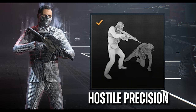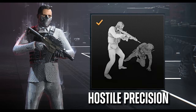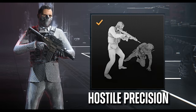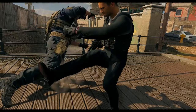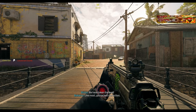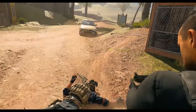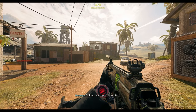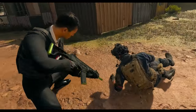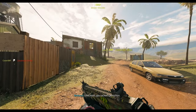To kick things off, we've got Makarov's finisher which is called Hostile Precision, and you'll have this one unlocked if you pre-order the vault edition of the game. The in-game voice line for it goes: "Like most, you lacked conviction. A pitiful death for a pitiful life."